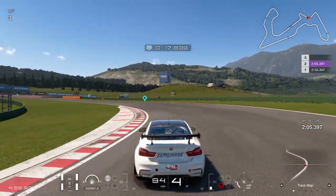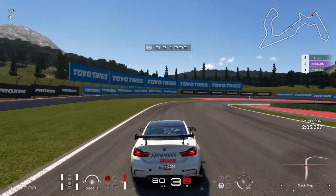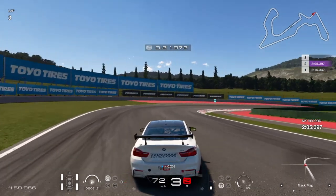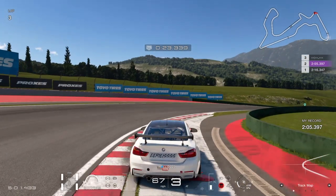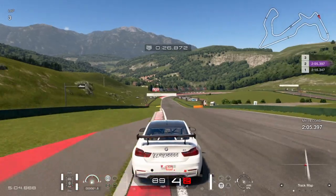As you come through turn three, you want to make sure you don't stray too far from the right, otherwise that will compromise your entrance into turn four and hamper you the whole way down the straight. Abuse the track limits here and get on the power really early so you can power down this long straight looking for your next braking zone.